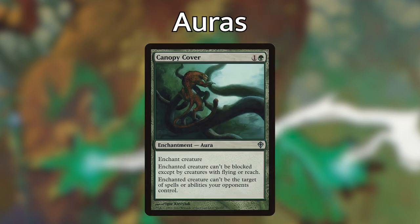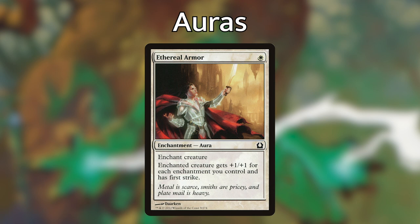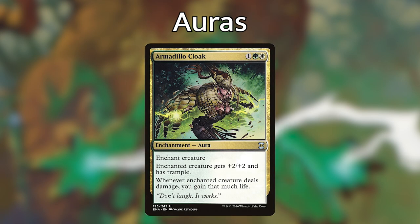Next I'm playing Canopy Cover — one under green — the enchanted creature can't be blocked except by creatures with flying or reach, and it can't be the target of spells or abilities our opponents control. So it makes one of your creatures really difficult for opponents to deal with. Next I'm playing Rancor, a one-green enchantment that gives the enchanted creature plus two power and trample, and when Rancor is put into a graveyard from the battlefield you return it to your hand. Giving your creature a lot of power does nothing without trample, so Rancor is really good in this deck. Next I'm playing Ethereal Armor — probably one of the most efficient powerful auras in this deck. It costs just one white mana and the enchanted creature gets plus one plus one for each enchantment you control and has first strike — a ton of value for one white mana. Finally, the last aura buff is Armadillo Cloak — for one, a green, and a white the enchanted creature gets plus two plus two, has trample, and whenever it deals damage you gain that much life, which is pseudo-lifelink and very important since you'll have a really big creature gaining you a lot of life.